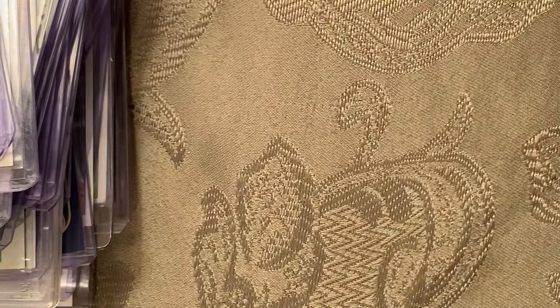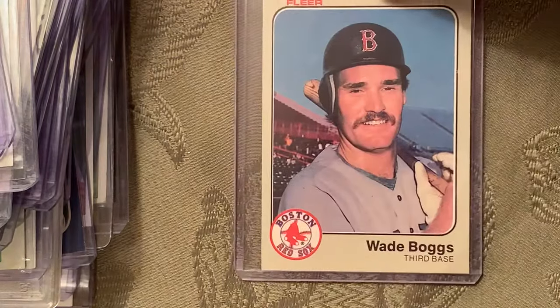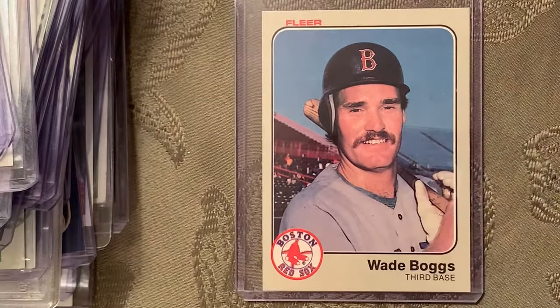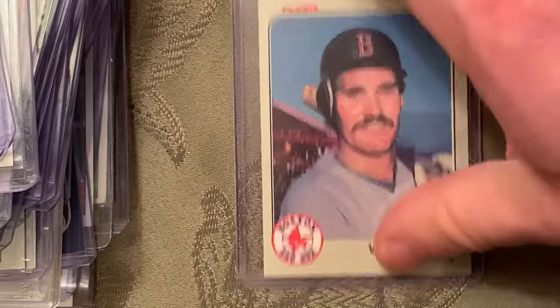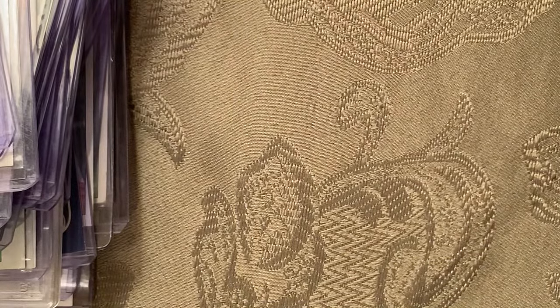At number 58 is the 1983 Fleer Wade Boggs rookie card, number 179. Some of these are raw, and they're not all in the best shape — it's not easy to get them all in tip-top shape; not all cards come out perfect from the packs.